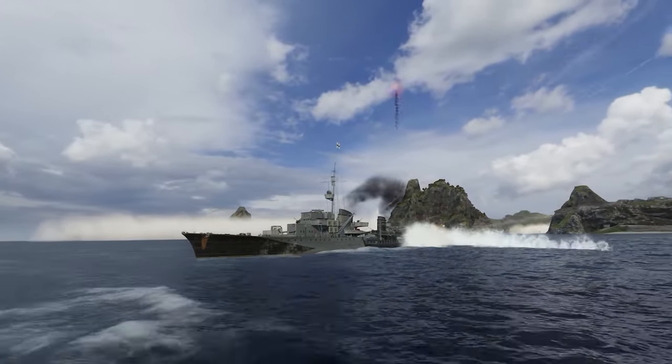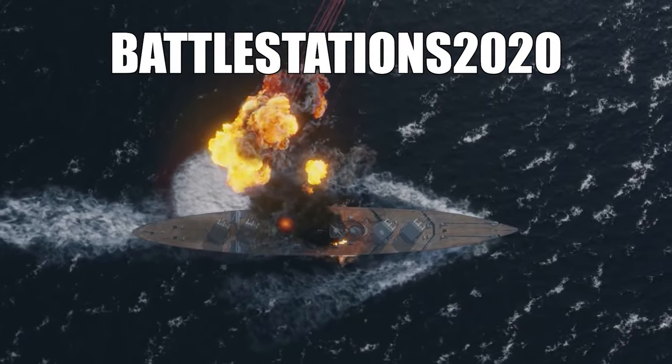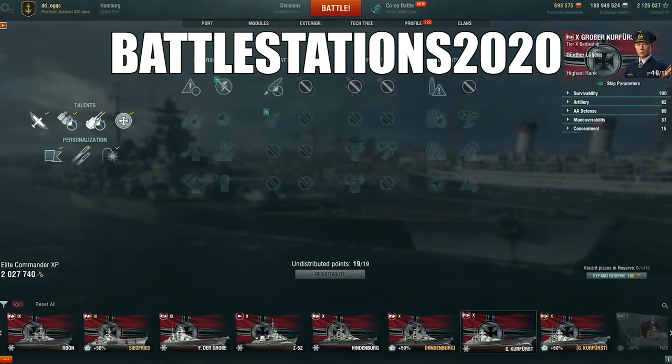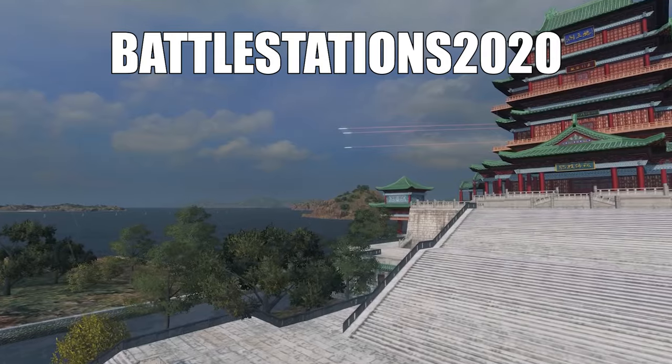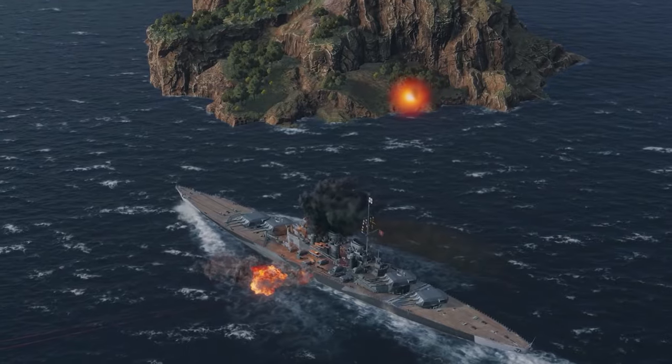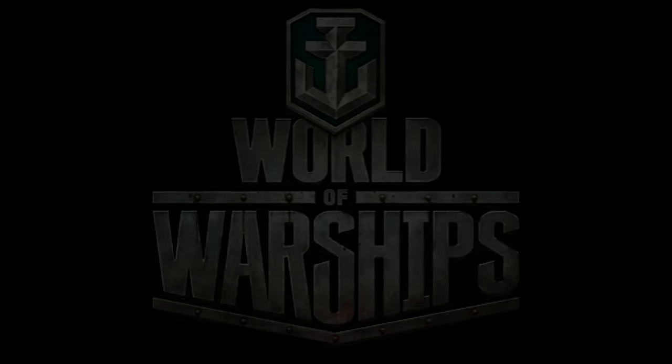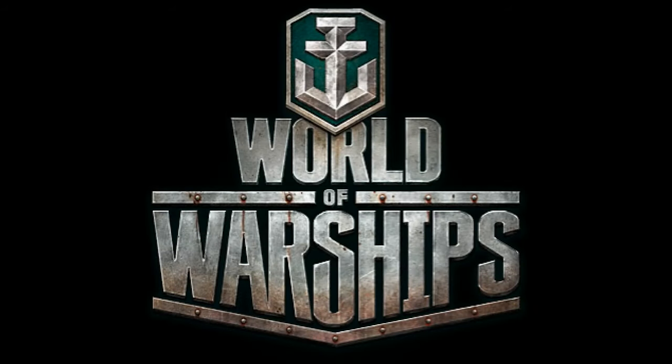By using my link and the invite code Battlestations2020, you'll start off your account with 250 doubloons, 3 days of premium game time, 1 million credits, 1 port slot, and even a premium ship — the USS Charleston. Head on down to that link in the description to check out the action and strategy game that you've been searching for, and don't forget to use the invite code Battlestations2020.